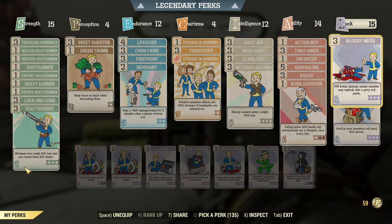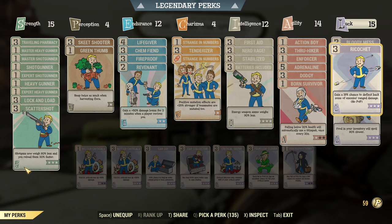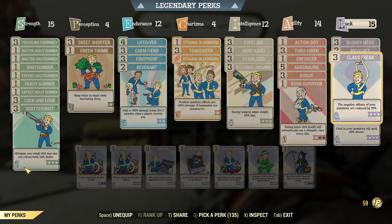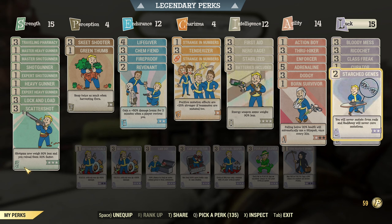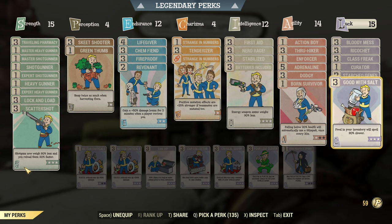Then we have Luck: Bloody Mess for damage, Ricochet for tankiness, Class Freak for less side effects of mutations, and Curator if I occasionally use a bobblehead.